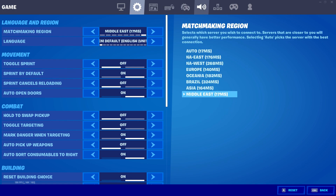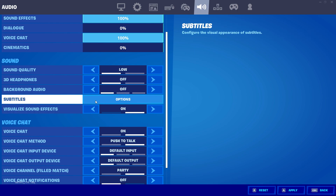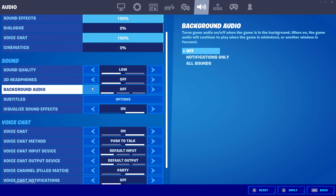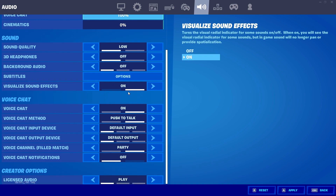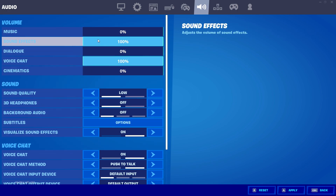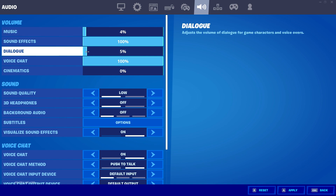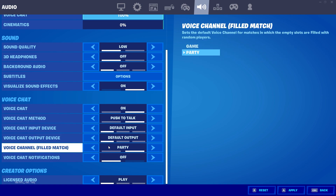Go to Audio Settings and set Sound Quality from High to Low. Turn off 3D Headphones, turn off Background Audio, and turn off Visual Sound Effects if you want. Copy the volume settings — you can put each one on 5. Hit Apply and then Escape.